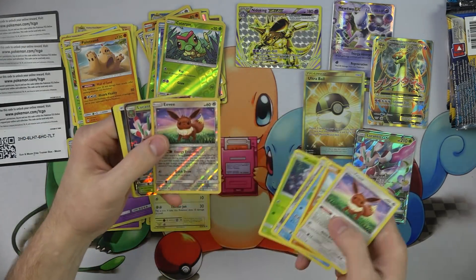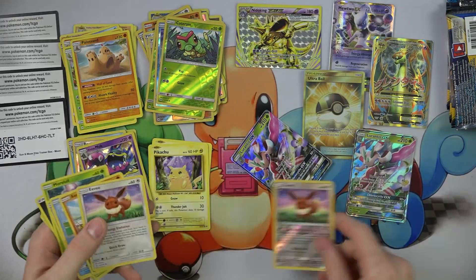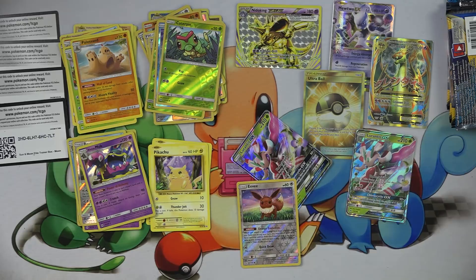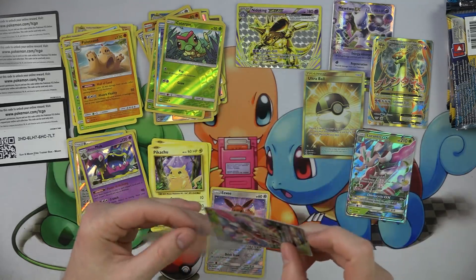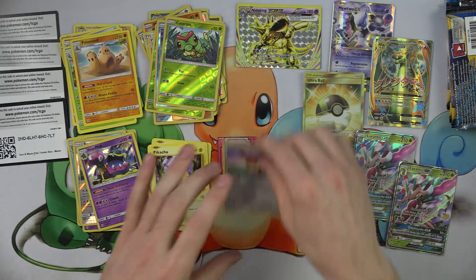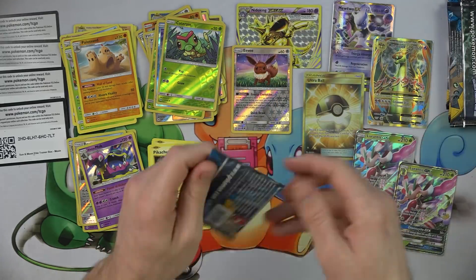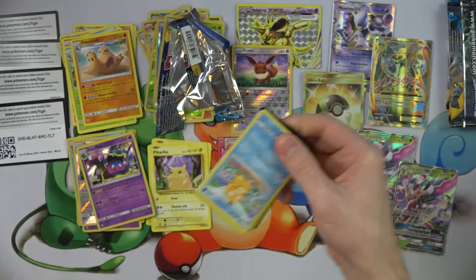I saw some of the shiny already. Look at all my Eevees. Another Lurantis. We got a Reverse Eevee and a Lurantis again. Another one. I will pull out the Reverse Eevee — it is a second benchable. Everyone loves their Eevees. Everyone pays top dollar for them as well.